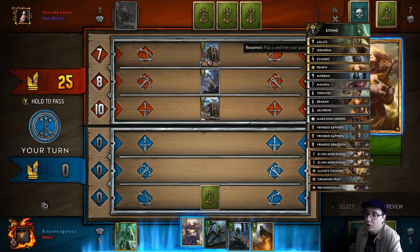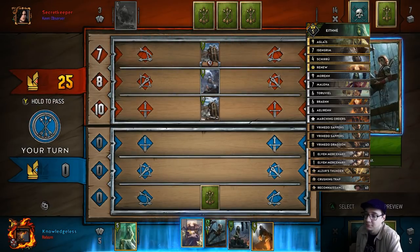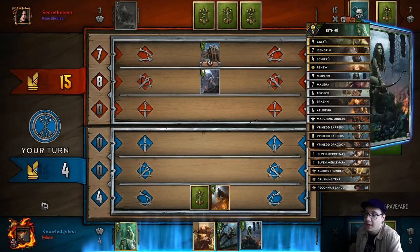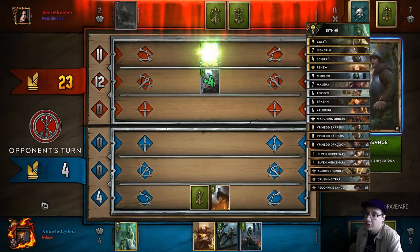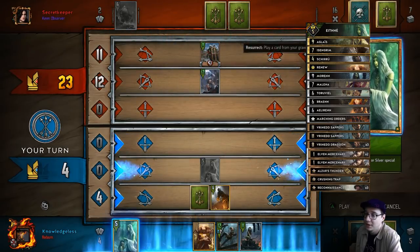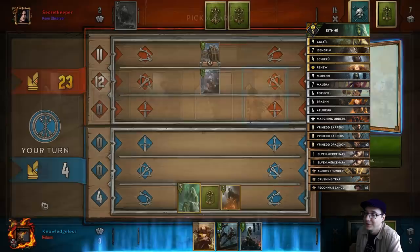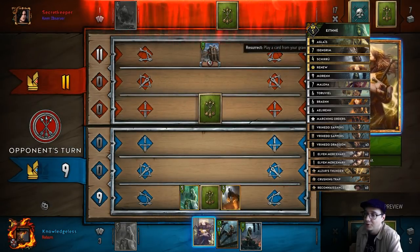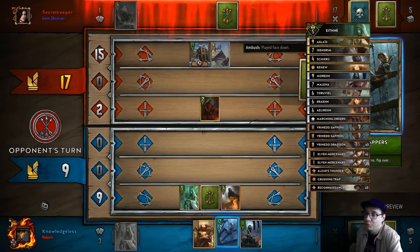I'm going to open up a Teruvial. Why Teruvial? Because Teruvial is safe — they can't really target or do anything with it unless they have a lock, and not everybody's playing locks. Radovid really is a pain though. So I'm just going to keep scorching. I know my opponent has Ale, so if they have a third Ale, I'm going to try to stop that from going off and being worth anything.